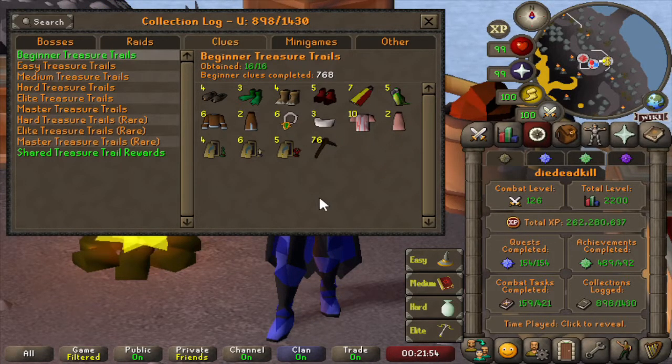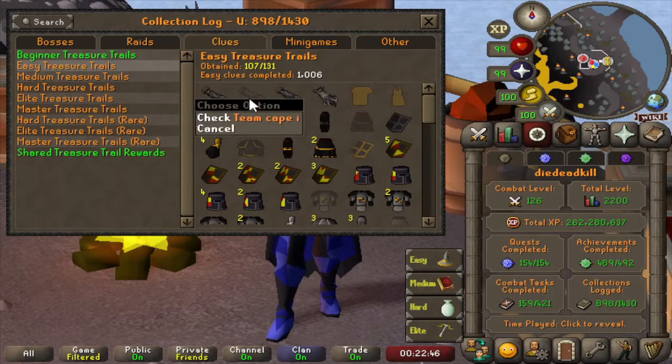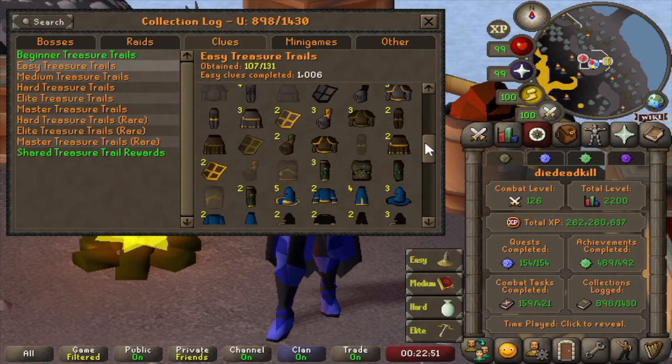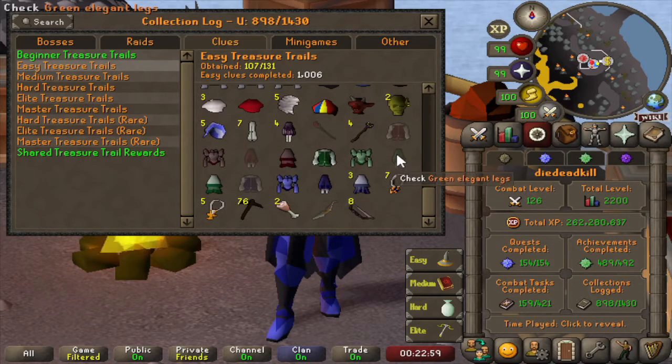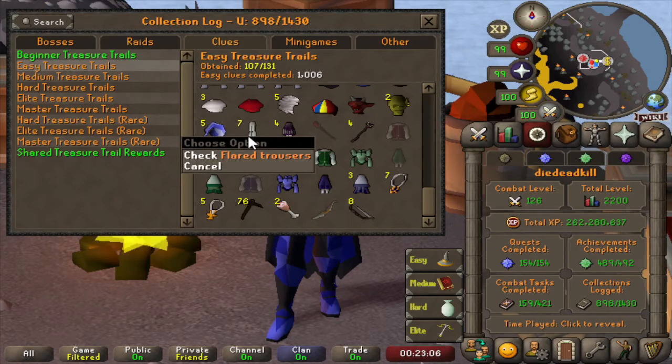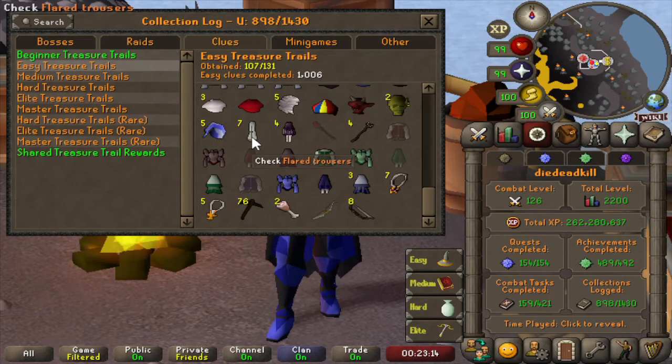Then for Clues — we have 768 beginner clues completed but with multiple duplicates: 2 Monk's Robes, 2 Sandwich Lady Bottoms. I didn't really stop when we green-logged the log — they are just easy things to do and we get some high score ranks. On to easy treasure trails — we have already completed 1006 and are missing 24 items. The rarer ones are 1 team cape, the golden chef's hat and apron, and we don't have any of the monk robes. We do have 7 flared trousers and 2 ham joints, 5 amulets of power — pretty lucky on the flared trousers here instead of on the Chunk Man.